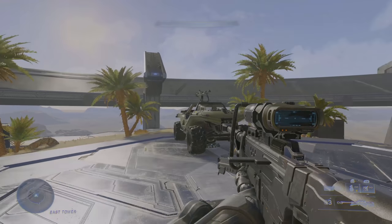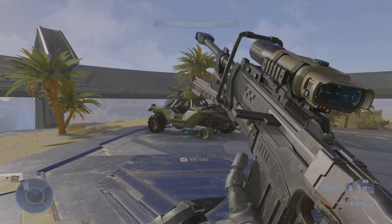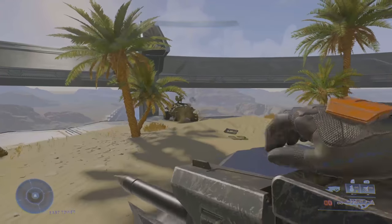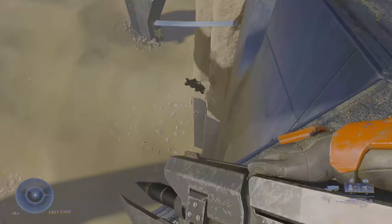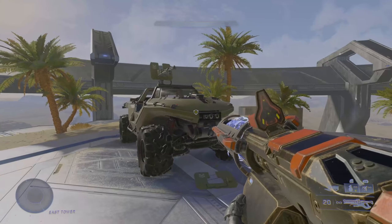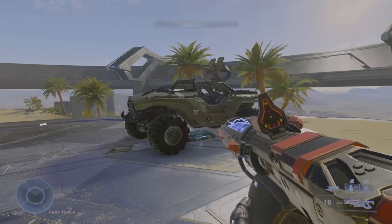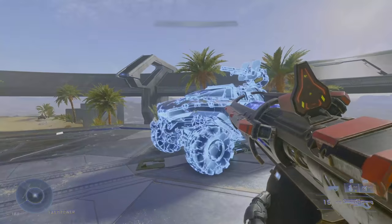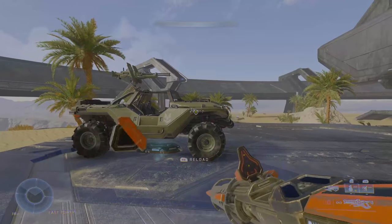Moving on to the Snipers. The Sniper Rifle deals excellent damage. The Skewer also deals massive damage and knockback. Lastly, we have the Shock Rifle, which is not great at damaging vehicles but instead disables them. Considering this is essentially an EMP sniper rifle and it only takes 2 shots to disable a vehicle, I think this is too powerful. Maybe they should nerf it so it takes 4 shots to EMP a vehicle rather than 2.